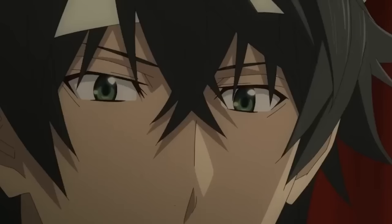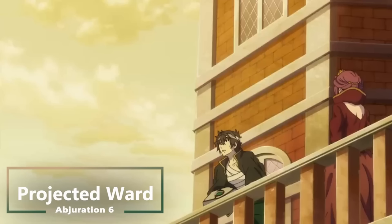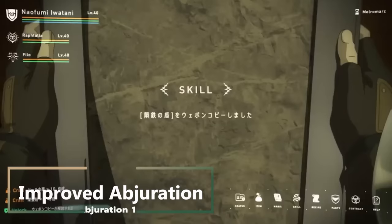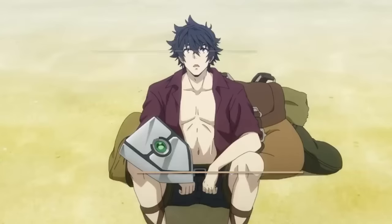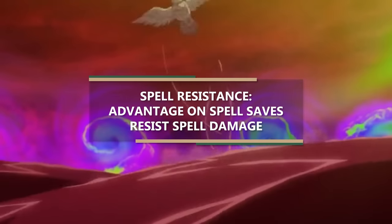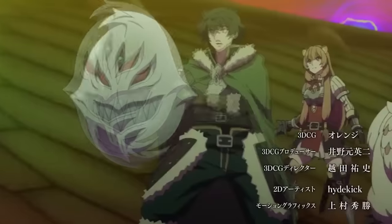We're gonna take the rest of our levels in Wizard. At 6th level of Abjuration Wizard, you get Projected Ward — you can use your reaction to protect an ally with your Arcane Ward as long as they're within 30 feet of you. At 10th level, you get Improved Abjuration — when you cast an Abjuration spell that requires an ability check, such as Counterspell or Dispel Magic, you can add your Proficiency bonus to the ability check. And at 14th level you get Spell Resistance — advantage on all saving throws against spells, and resistance to any damage from those spells. Taking the rest of our levels in Wizard gives us 4 ability score improvements.